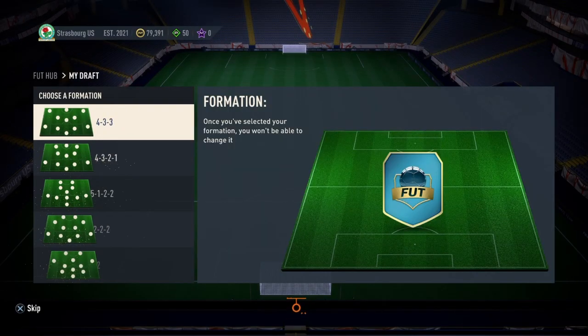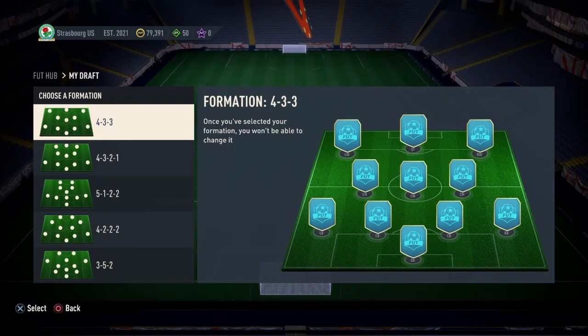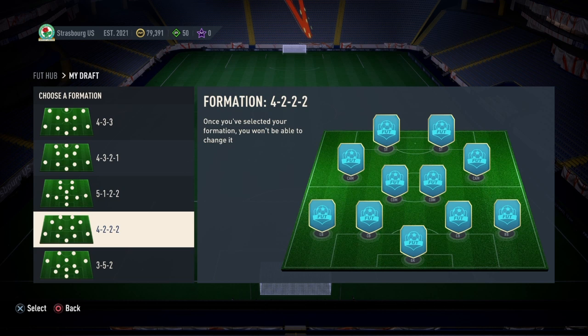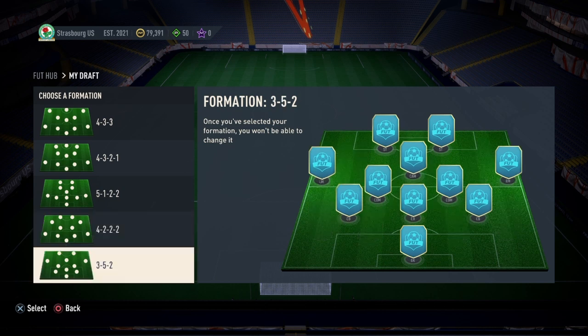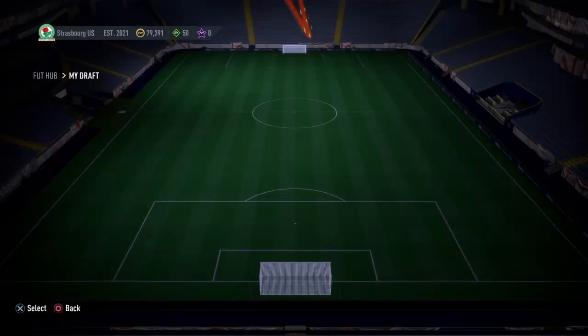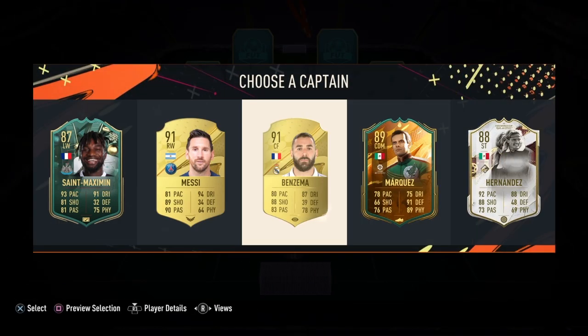Alright, back to foot drafts — we're doing this daily these days. We used the 352 last time, so this time we are using a formation with a right wing back, the 531, or five-whatever they call it.